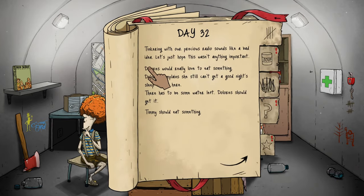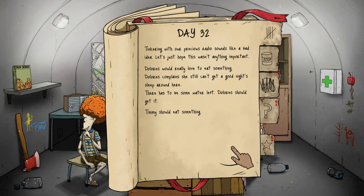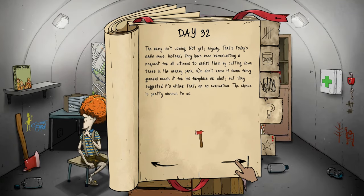Day 32 — tinkering with our precious radio sounds like a bad idea, let's just hope that wasn't anything important. Dolores would love to eat, there has to be some water left for her. Timmy should eat something. The army isn't coming yet — instead they've been broadcasting a request for all citizens to assist by cutting down trees in the nearby park. We don't know if some general needs it for his fireplace, but it's either that or no evacuation — the choice is obvious.